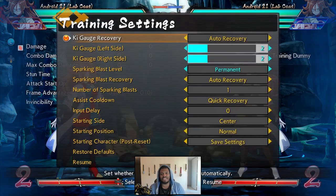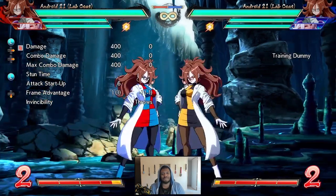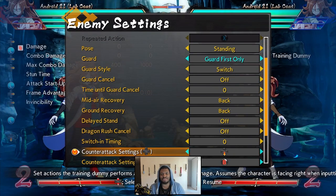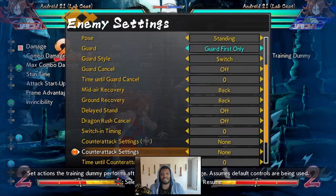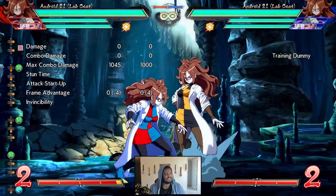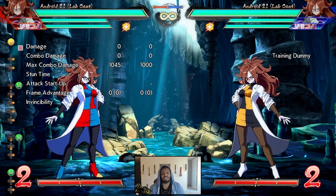To start off, most of the things she has on block are minus 4. That's already a huge deal before we even get into anything. Not minus 5, but minus 4. So that includes her 5L — minus 4. This is important because minus 4 is quite good, especially on mediums. Whenever you start doing your heavies, that's where stuff starts getting more minus, but that's natural with characters. So minus 4 — relatively safe on normals.